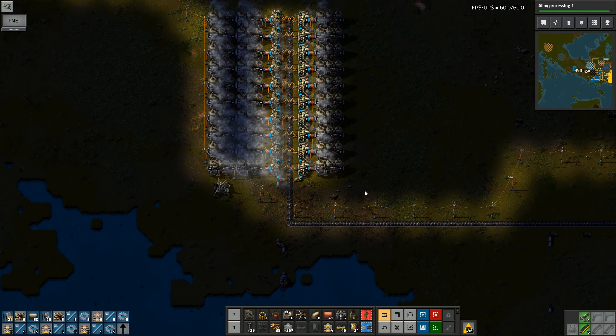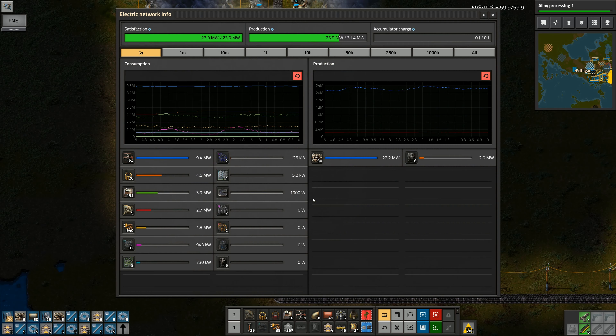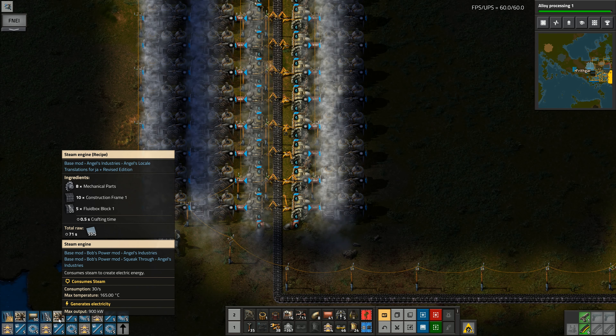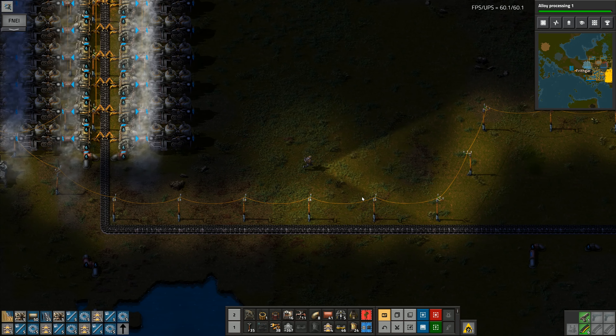In there we've now got water going through all of them and I've got an extra line in here already. We're now producing 23 out of a potential 31 megawatts. We need to sit around and wait for the remaining 10 steam engines to be produced so that I can run a line of those up through and really future-proof ourselves.